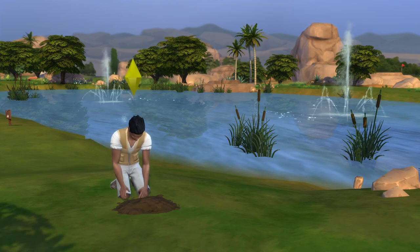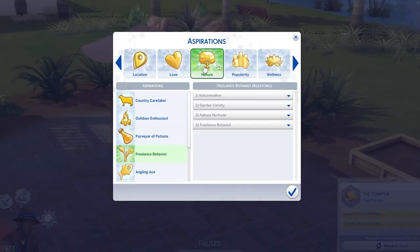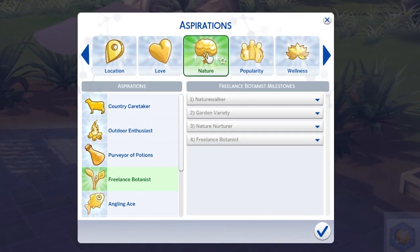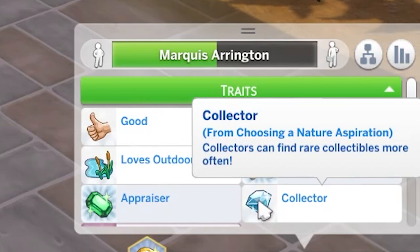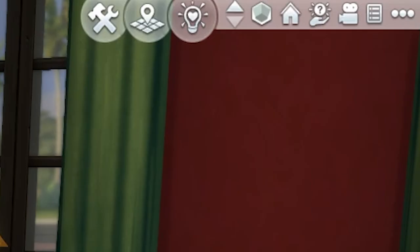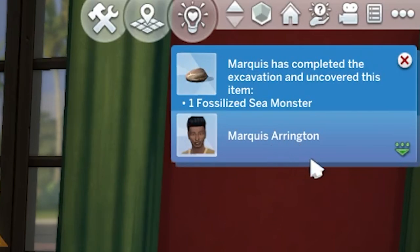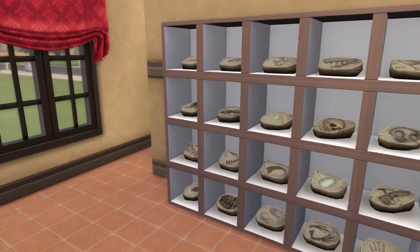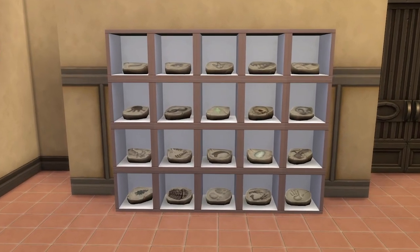If you're searching for fossils, I highly recommend choosing a nature aspiration as one of your sim's first ones, as doing this will give them the collector trait. If your sim has this when extracting a fossil, they'll gain two fossils rather than just one, essentially meaning that finding fossils and completing your collection will be twice as fast.